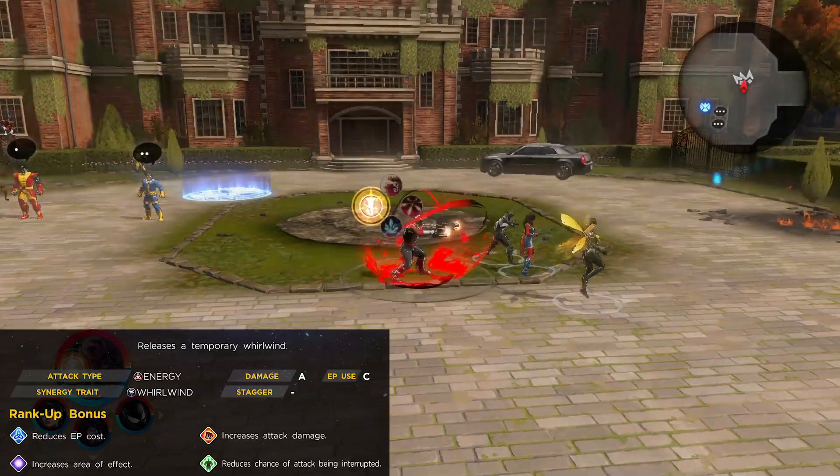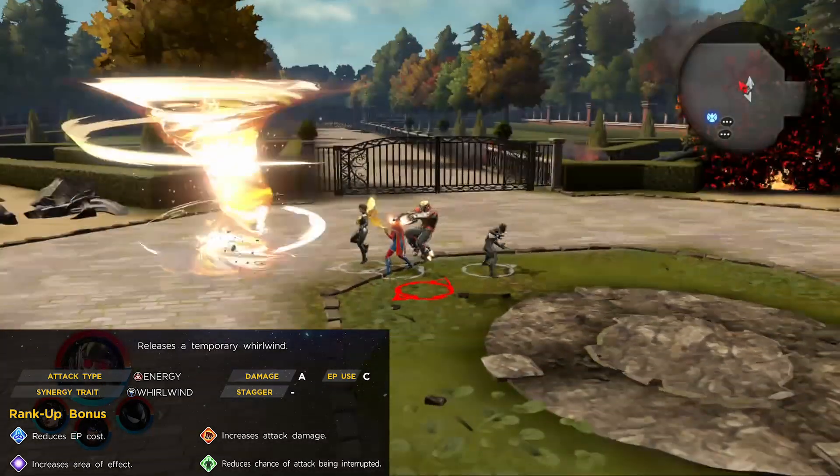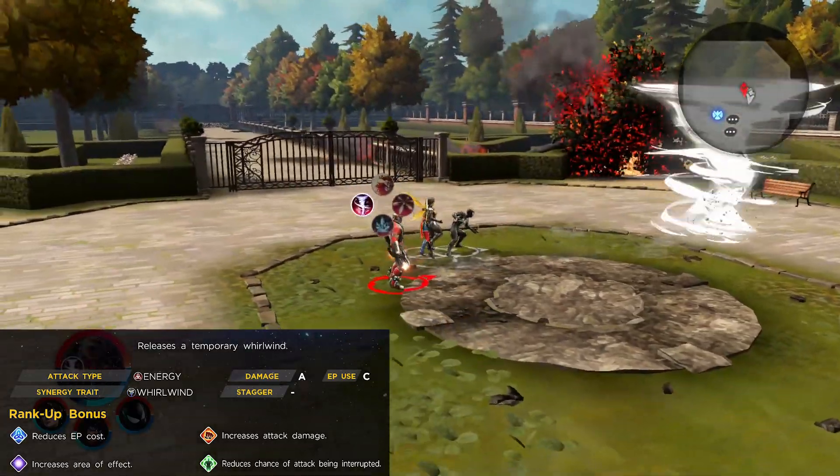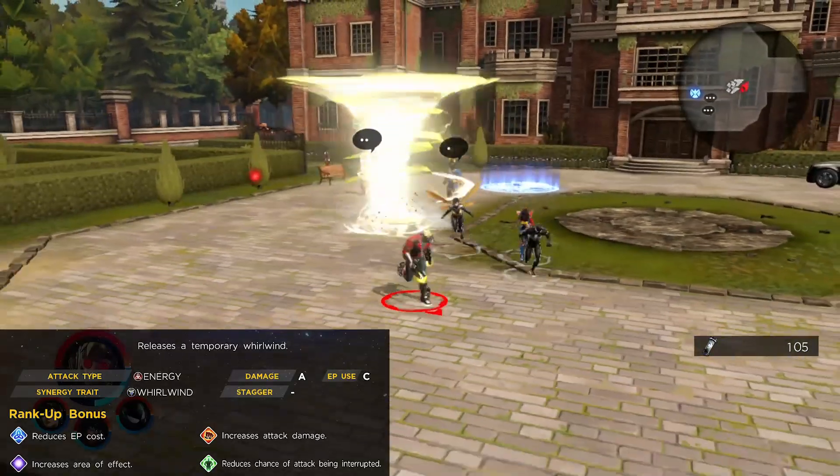His Y ability on the left is called Easy Breezy — it releases a temporary whirlwind that you can shoot out, which can be changed to fire, shock, or ice using his other abilities for unique effects.